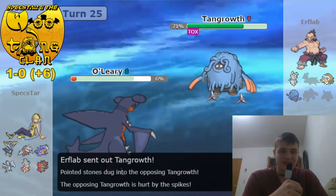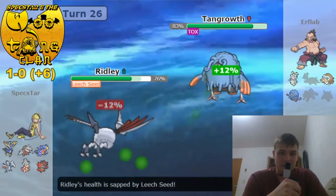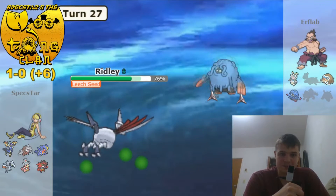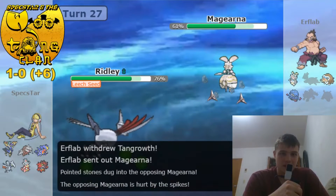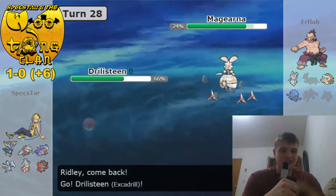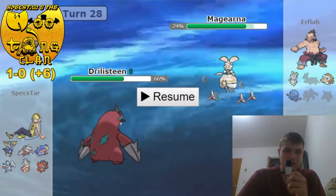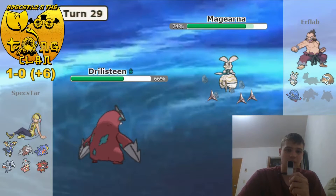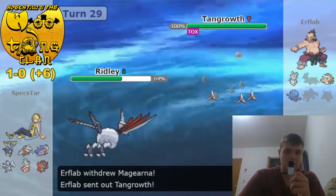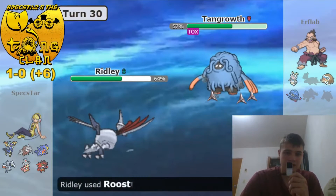He brings out Tangrowth on my Chomp, I go into Skarmory. I decide to get up another layer of Spikes to further wear down his team and make this easier to deal with. He brings out Magearna, which is fine with me, although I'm a little concerned about Skarmory getting too weakened. I actually bring out Excadrill, and I think he's going to switch it out now — into either Mamo or Tangrowth. With Skarmory being this low, I'm worried about Mamoswine getting in, so I pull the double back into Skarmory to get a chance to Roost up, and I am able to get my health back.